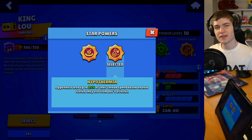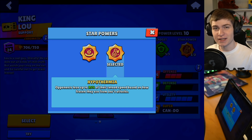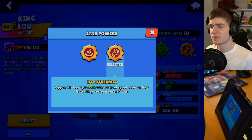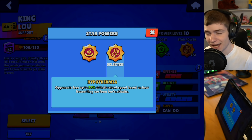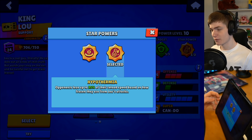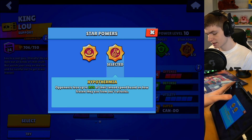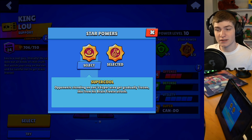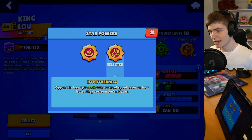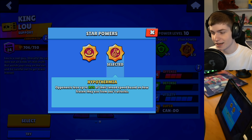What is up everyone, welcome back to the video! Today we're gonna be trying out the brand new star power for Stu. Opponents lose up to 35 percent of their reload speed based on how frozen they are from this attack. We're demonstrating solo showdown games here today. The first star power gradually freezes people when they are in his super.